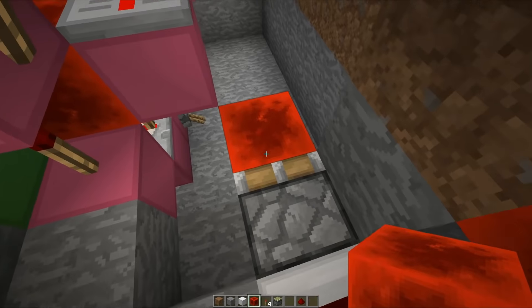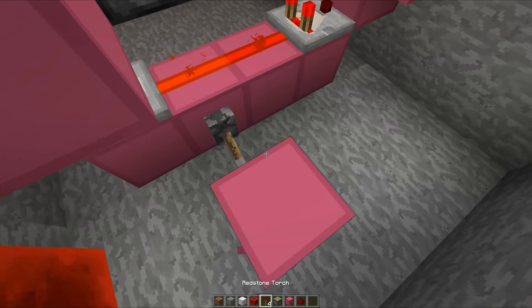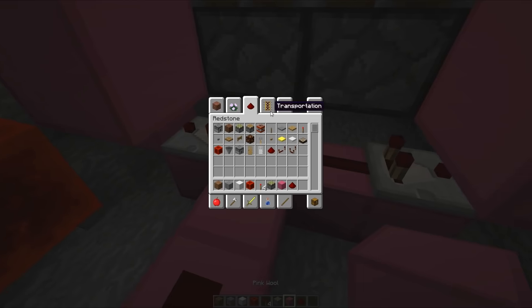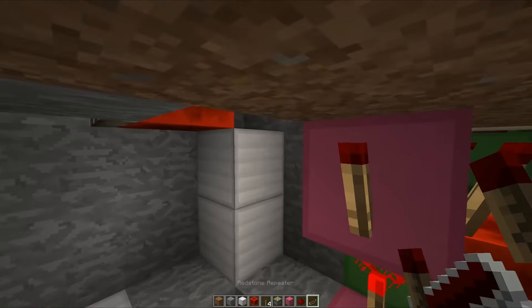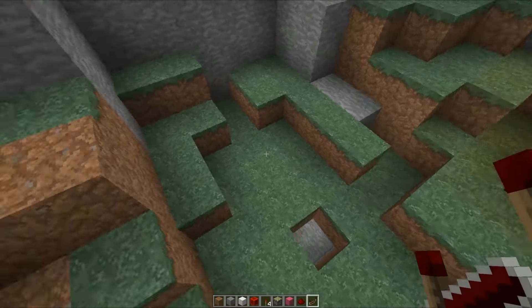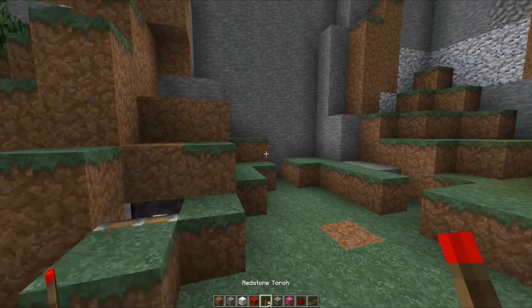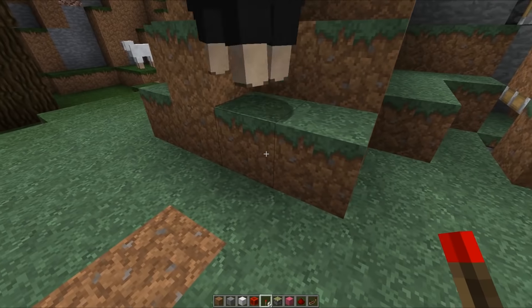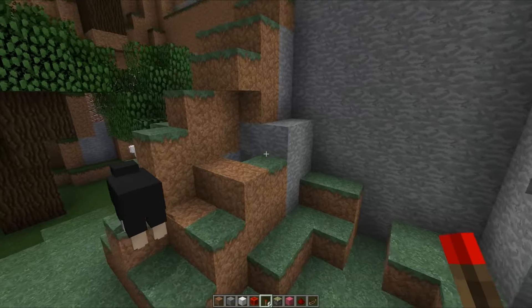If we take an output from here with redstone dust, we can actually remove this lever and then place this down, grab our repeater and run it into our staircase. If everything has gone to plan, let's get out of the hole and cover up all the holes we've made. If we place down our redstone torch, you should see — look at that. That has been successful. And when you place your redstone torch again, that will all close back up. So that has worked pretty well.